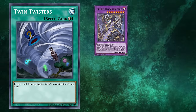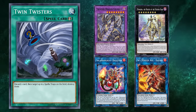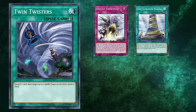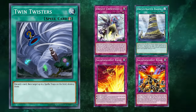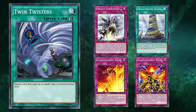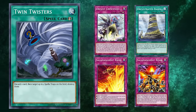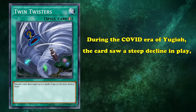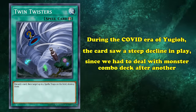With time, the card would slowly drop down in popularity, but spiked again in 2019's Thunder Dragon, Orcust, Salamangreat, Sky Striker format. At the time, decks ended their turn with a bunch of very powerful back row, like Orcust's Crescendo, Cymbal Skeleton, the entire Sky Striker suite of quick-play spells, and both Salamangreat Rage and Salamangreat Roar. This overwhelming presence of back row made Twin Twisters an excellent, valuable piece of interaction for any and all kinds of players, especially since decks like Thunder Dragon and Orcust really wanted some of their cards to be in their grave instead of in their hand.